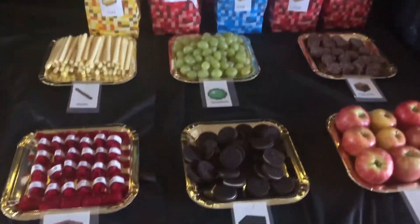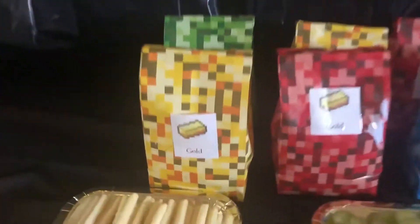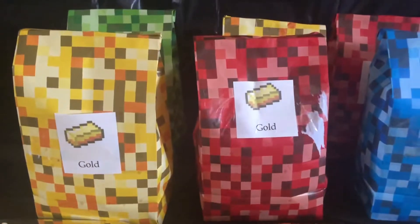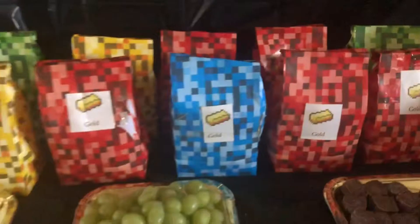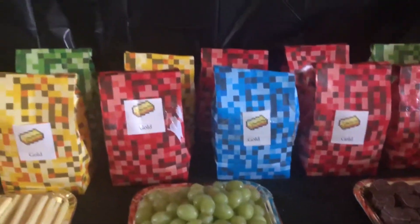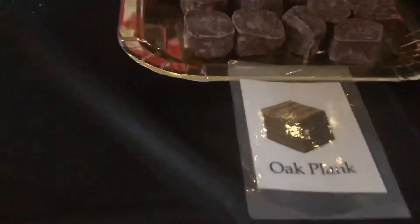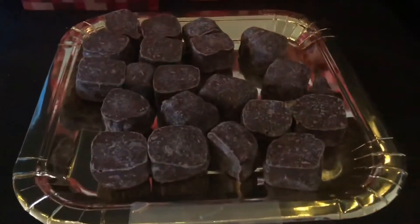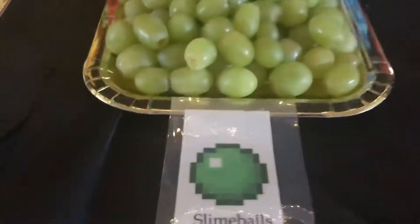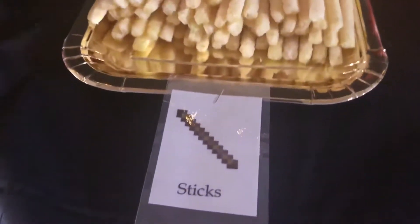So this is all the food that we've prepped. At the back there is gold and inside is popcorn. We got those party bags online here in Australia — I think they came from Sydney. They weren't too expensive, they came in packs of 12. This is our oak plank and that's honeycomb. Slime balls is great. And then sticks.